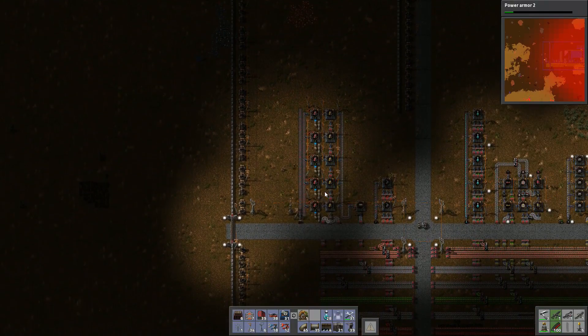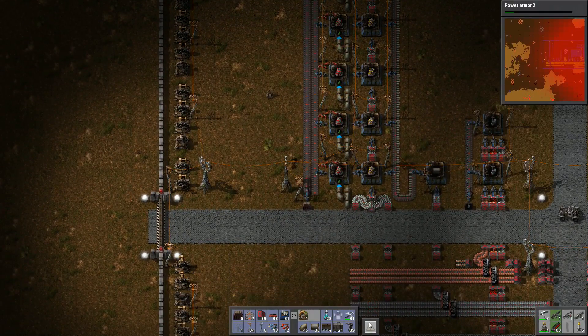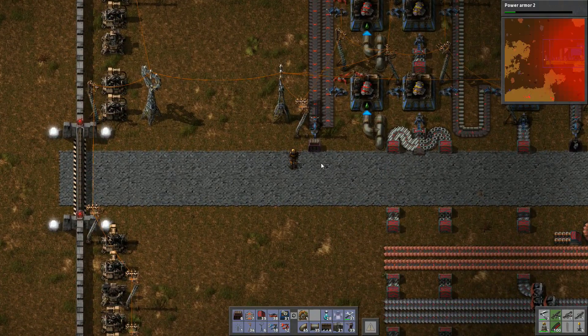Laser turrets are all firing again — it's okay, it's a momentary blip in power. We didn't even take any damage then. This is why we do have gun turrets there as well.